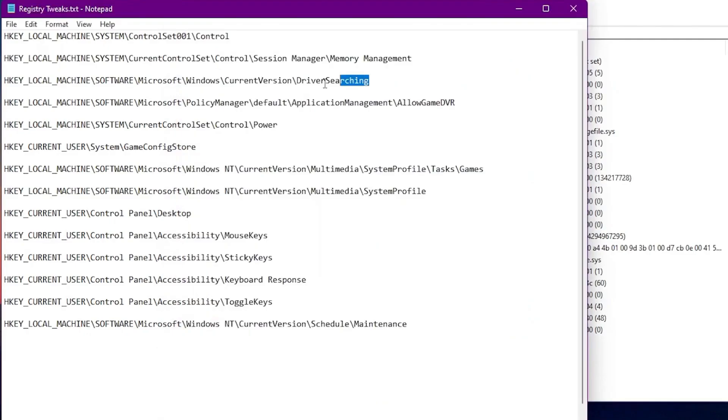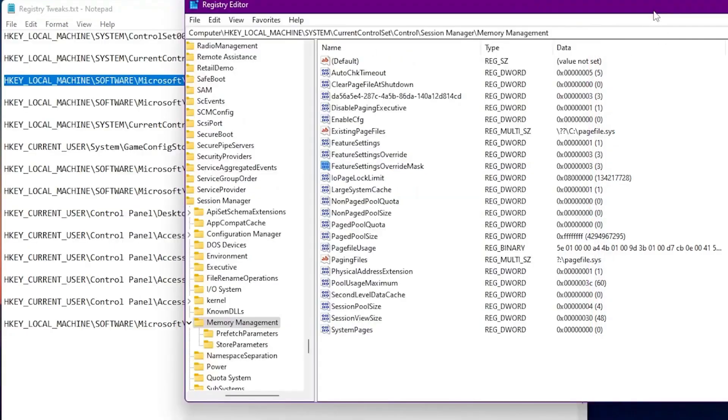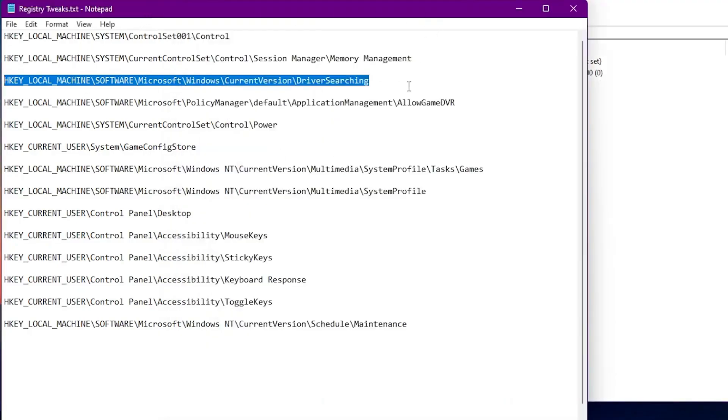The third tweak disables automatic driver searching on Windows. When you're playing games or doing tasks, Windows automatically searches for drivers in the background, which reduces performance. Paste this address into the registry editor address bar and press Enter. Find the value and right-click to Modify — change the value data from 1 to 0 to disable it, then click OK.